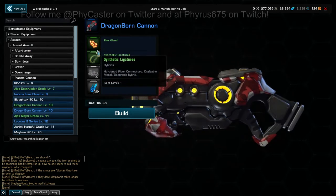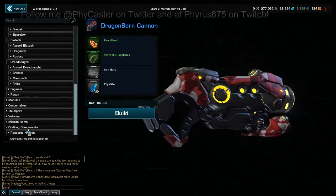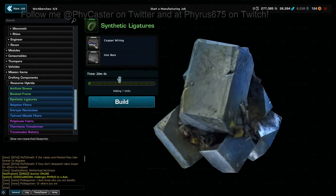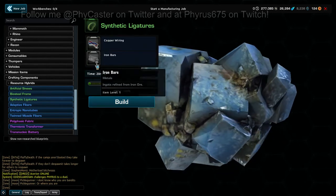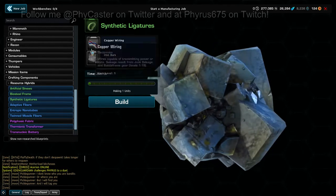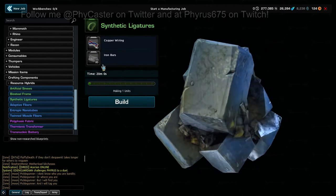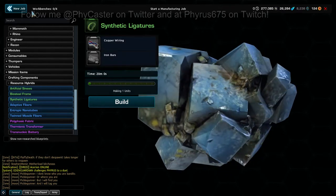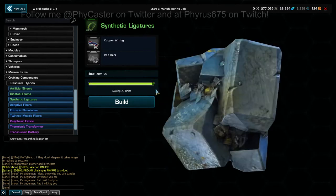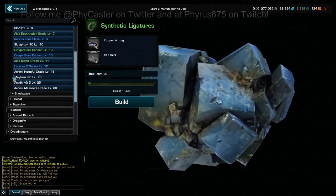There's going to be a weird item for all of these that you'll have to find by hunting that type of enemy. This one has fire glands from fire aranyas, which are random throughout the area. For the synthetic ligatures, you actually have to build those — go to Crafting Components, Resource, Hybrids, and click on Synthetic Ligatures. It takes 40 copper wiring and 80 iron bars for one, and it's a 20 minute build just for that component. If you've got enough materials, build a couple so you don't have to wait 20 minutes again, because the build time is the same no matter how many you build.